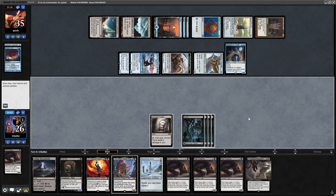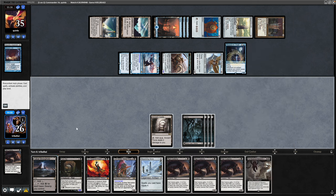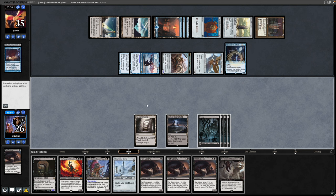And speaking of which, there's a Meathook Massacre. Maybe we go for a board wipe ourselves here. Not quite enough Swamps to make the Cabal Stronghold relevant. I don't have Cabal Coffers in here because it's 1v1 and I think it would be too slow.